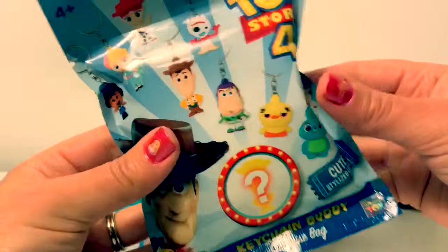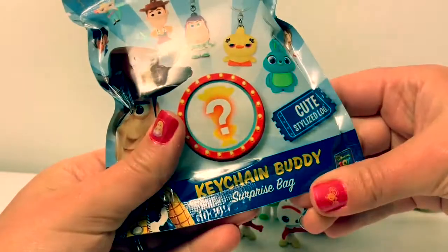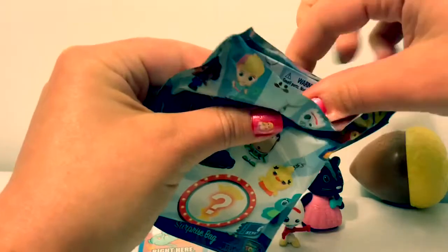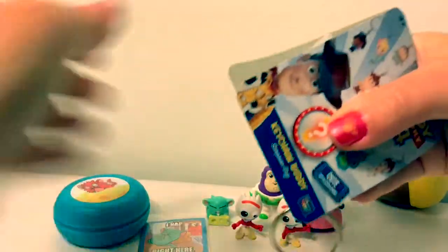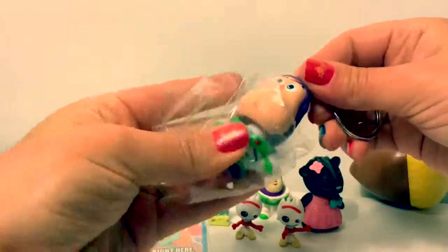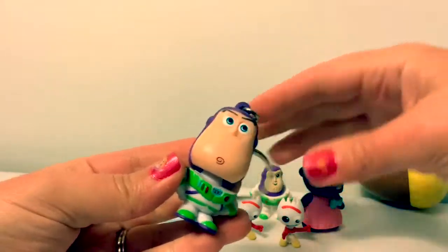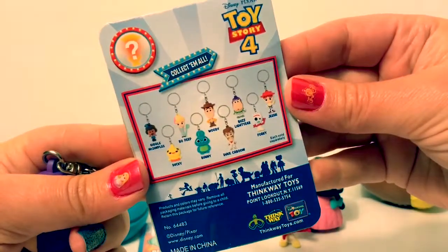Now let's open this Toy Story 4 Keychain Buddy. What's inside? It's Buzz Lightyear. Super cool. I love this one - this one's neat. Here are all the other ones you can collect.